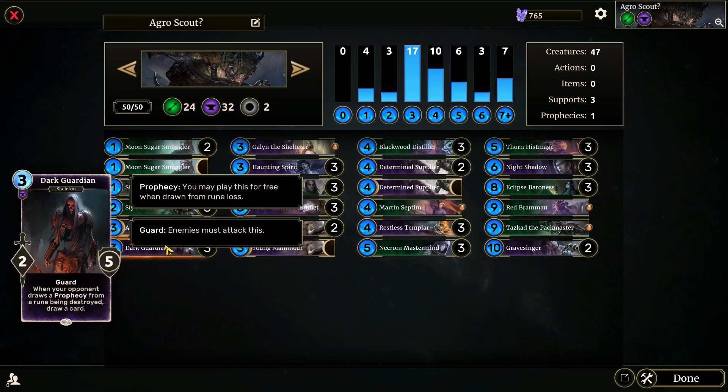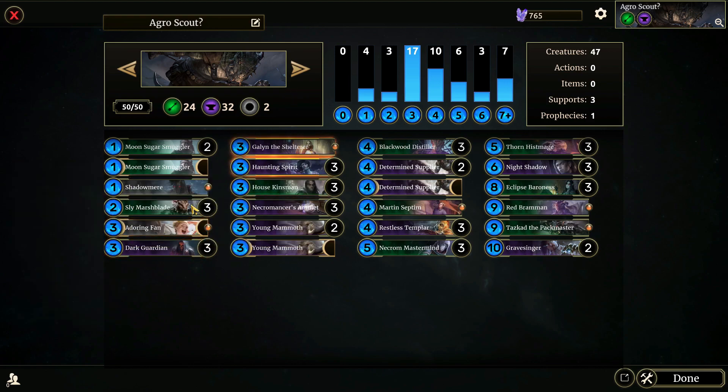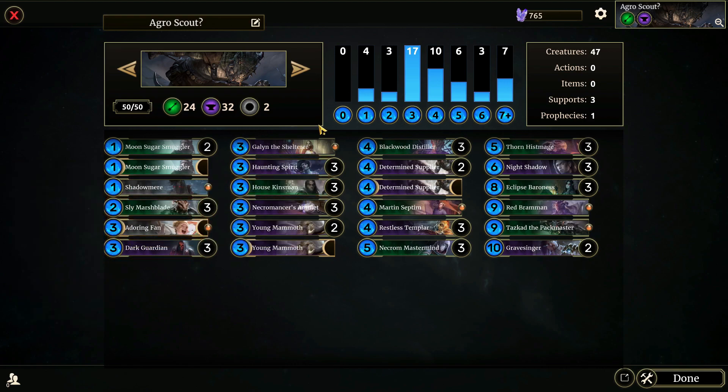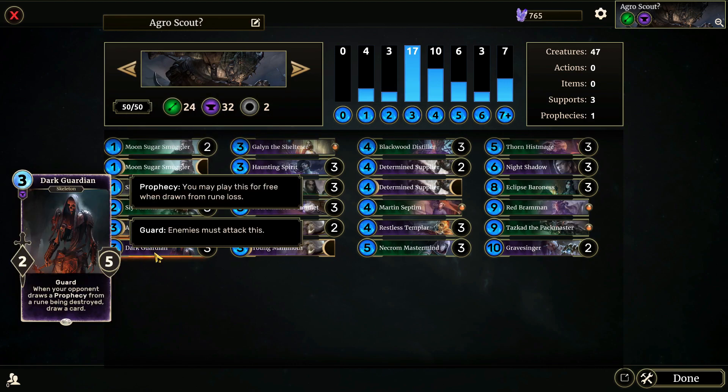Dark Guardian: when your opponent draws a Prophecy from a rune being destroyed, you draw a card as well. I think it's one of the best guard creatures in the game. It just really helps you be aggressive and stay on pace with your opponent. Even if your opponent kills Dark Guardian with a Javelin from a Prophecy, you will still draw a card, because Dark Guardian will have procced already.